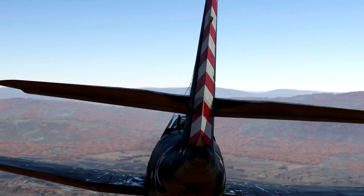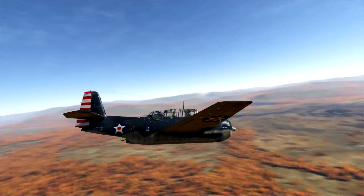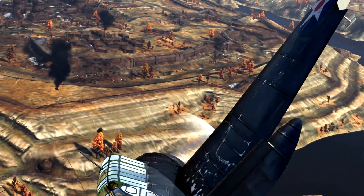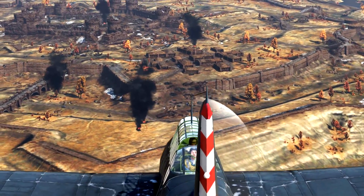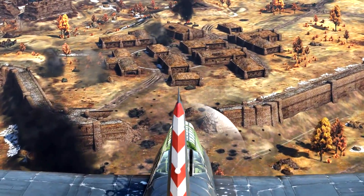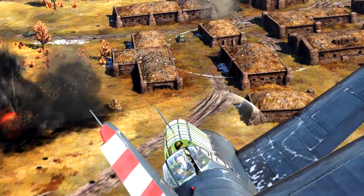Before bombing a ground target, try and assess the situation in the sky. When you know that you're not threatened by fighters, try and sneak into the enemy's side of the map from the flank — the element of surprise can be a huge benefit. Even if you see no enemy tailing you after your attack, you should be careful when going for another pass.